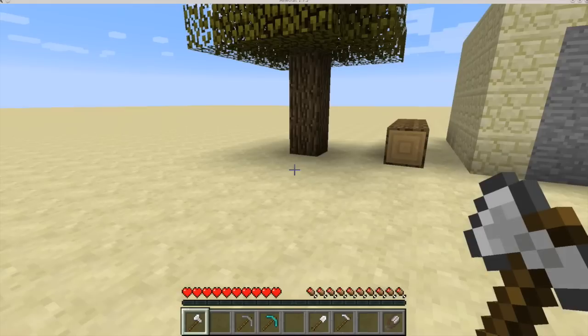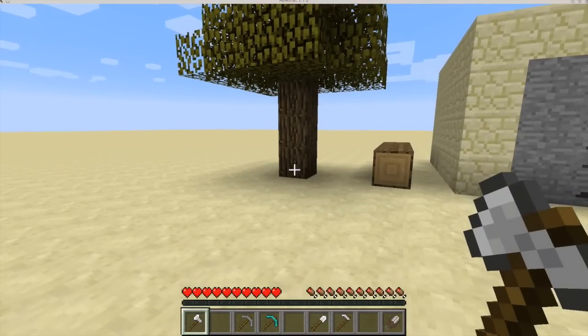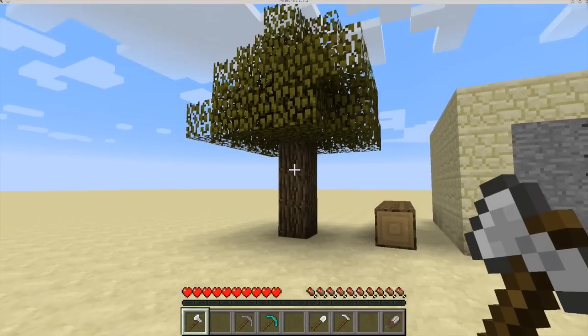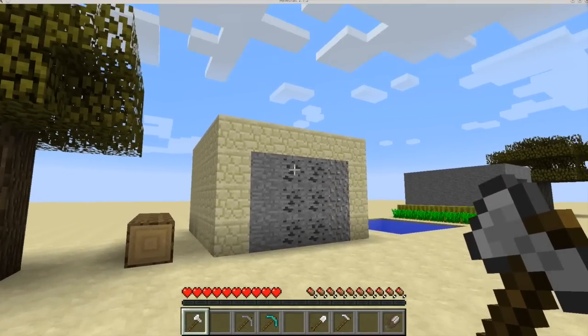Veinminer is a mod that destroys connecting blocks of the same type. So for example, the wood in this tree and the vein of coal ore.